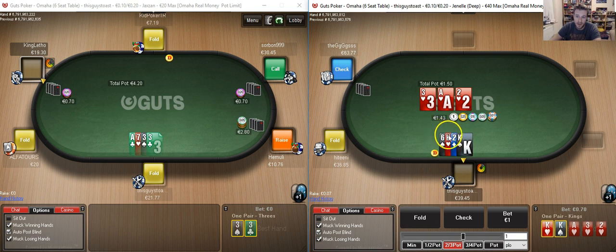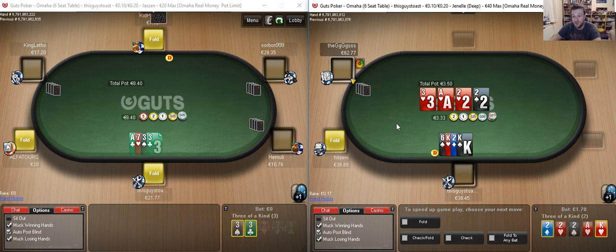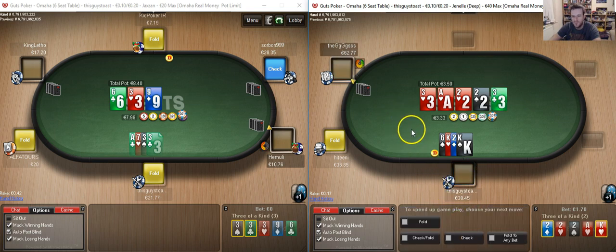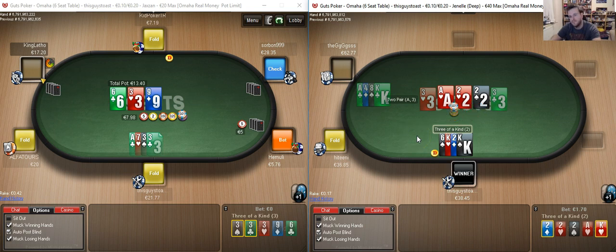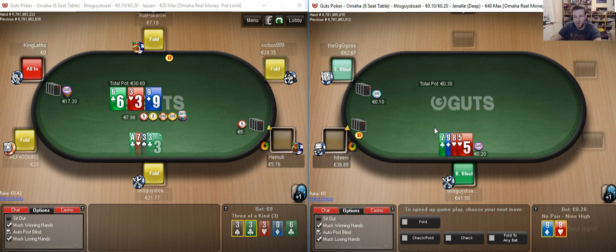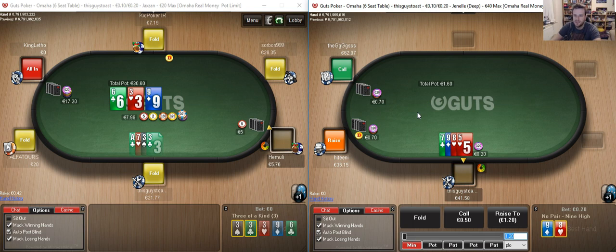I'm going to be betting here with my heart blocker, and barring a board pair we're basically going for all three streets. It's a pretty disappointing turn — there are going to be some full house combos in this range. There is still a very slim chance my opponent called with ace-x and I happen to be good. He does seem to be calling pretty wide. Hopefully a couple more people sit down to keep this table alive. I do like the deep stack tables.